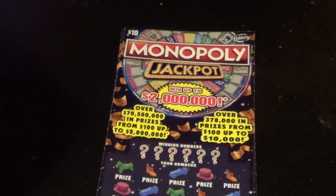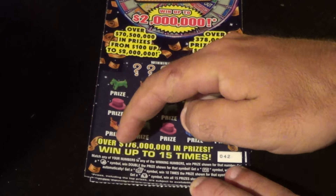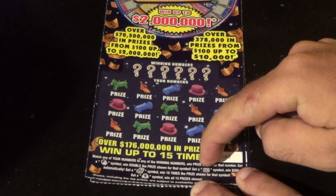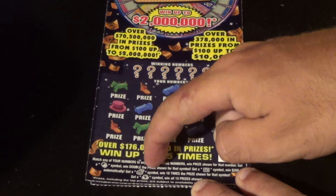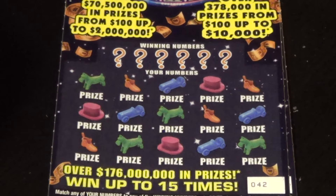Two of the $10 Monopoly Jackpot tickets. We want to match the winning numbers or get Mr. Monopoly to double, ghost symbol 200 bucks, chest symbol 10 times money bag — all 15 prizes. Tickets 42 and 43.